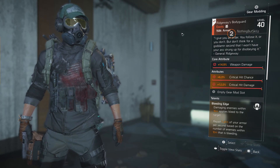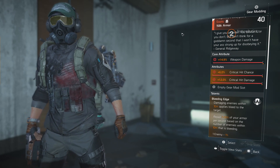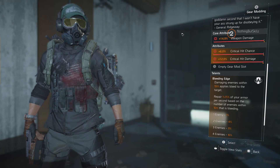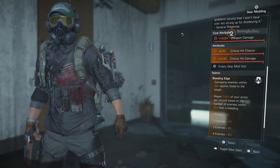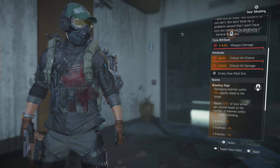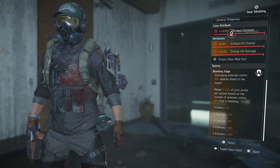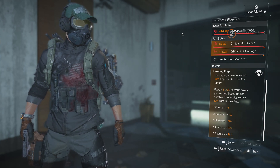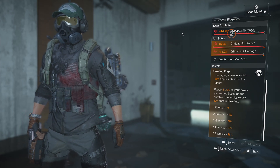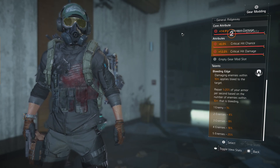Yes, we got another exotic chest piece called Ridgeway's Bodyguard. The flavor text reads: 'I give an order, you follow it — or you don't, but don't think for a goddamn second that I won't have your ass strung up for disobeying it' — General Ridgeway. It comes with a core attribute of weapon damage, plus critical hit chance, critical hit damage, and an empty gear mod slot. The talent on this piece is called Bleeding Edge.